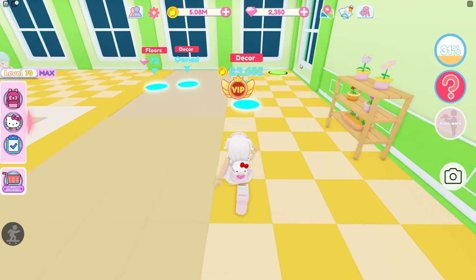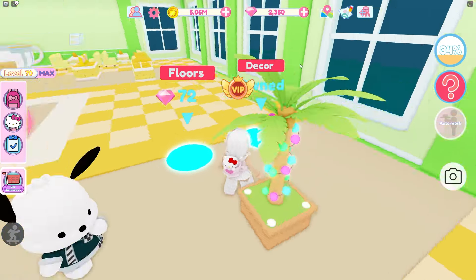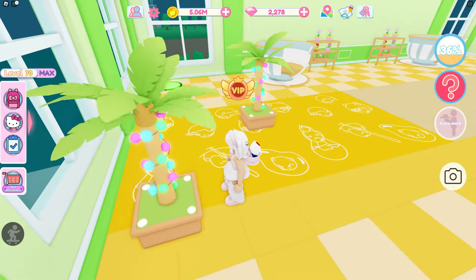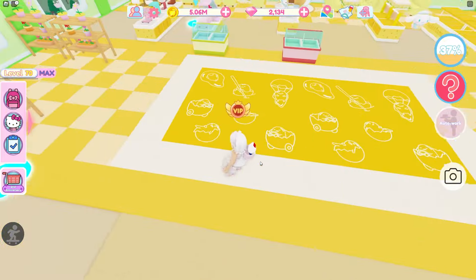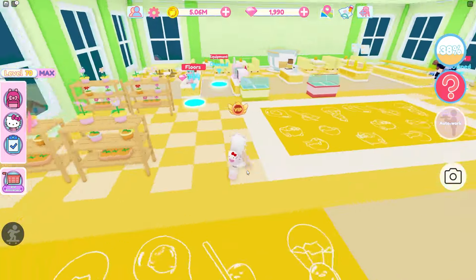Oh, some more teacups — do we have to buy these ones? Teacups. Oh, the floor is 72 diamonds. Okay, let's buy that. Oh, it's because it's those ones — oh we're gonna use those ones! That is so cool. I love the Gudetama tiles and they're so cute the way they use them on this floor.